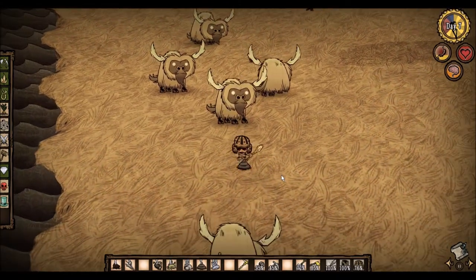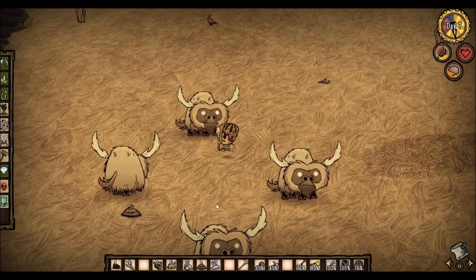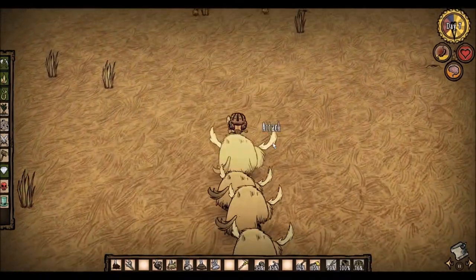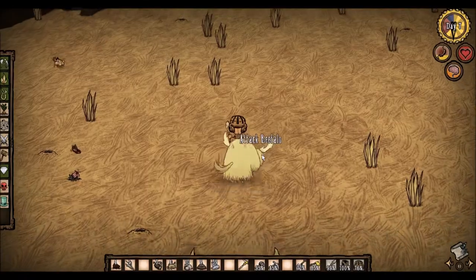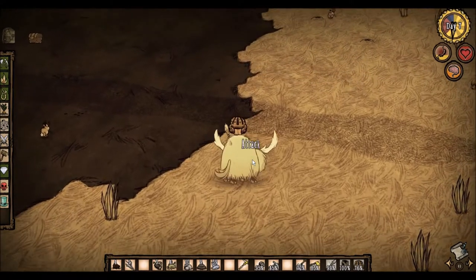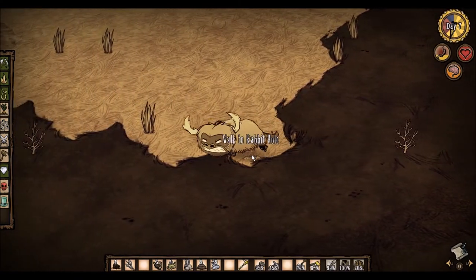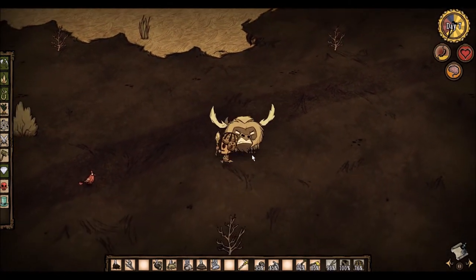If I attack one of these beefalo, they'll all start to chase me. But as soon as they start to chase me, I'm going to run like so. Then the one I hit will continue to chase me. Now it's a safe distance to attack him, but if I don't want to attack him I can just let him keep following me. If I just keep running around, he can't catch up with me.